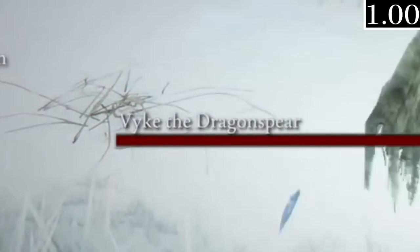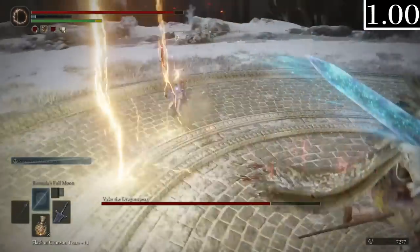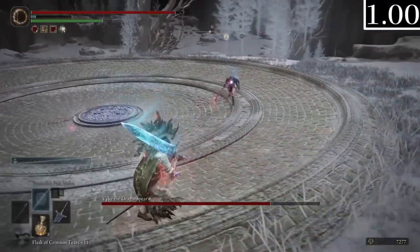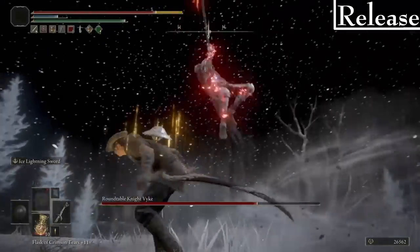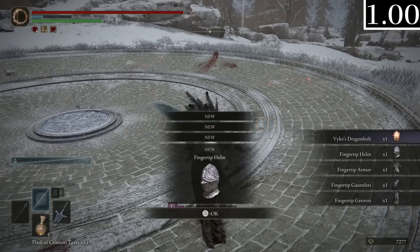Vyke is named the Dragonspear instead of Roundtable Vyke. He actually fights exactly the same as his invasion counterpart in 1.0 Liurnia, including having two Flask heals, which was wrong then but is mostly correct now — except for the two heals. The only thing wrong now is that he still uses the Frenzy Ash of War instead of Storm Assault, which I find less frustrating anyway. He still drops the Fingerprint Armor, but it's called Fingertip Armor.